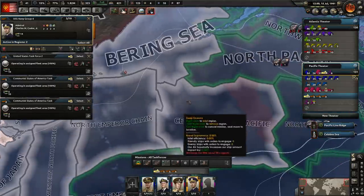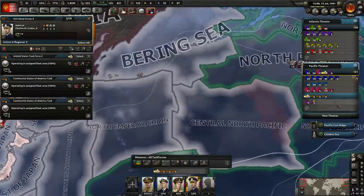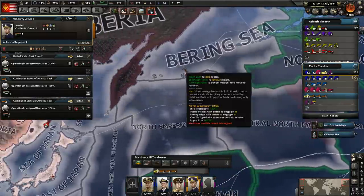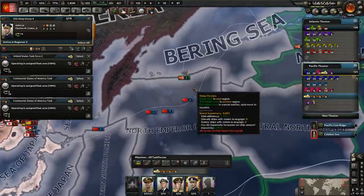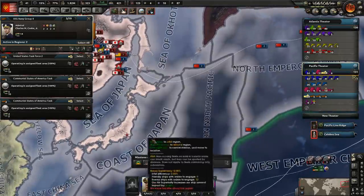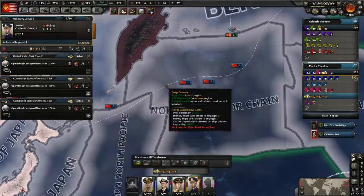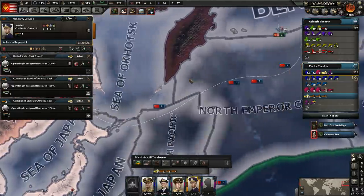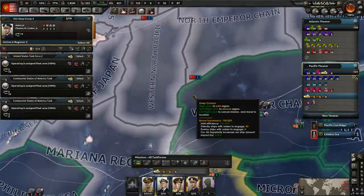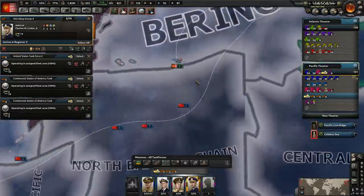Let's do a second submarine fleet maybe. I wish there was a way to assign different zones for each task force for your fleet, but that's not an option, so it will have to be a secondary navy. Then we could launch from that island here and start sinking ships there — just for shits and giggles — just attack them all across this region. Hopefully we don't get sunk, but just spread them out a little bit, because right now these guys are getting tore up over here.